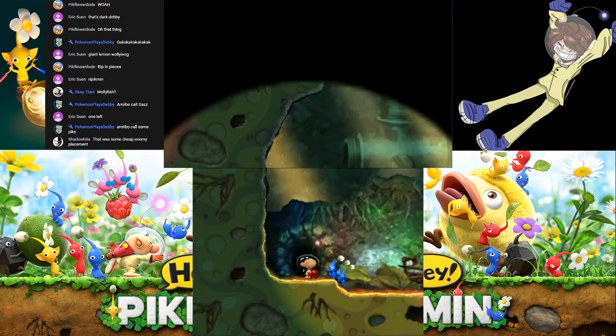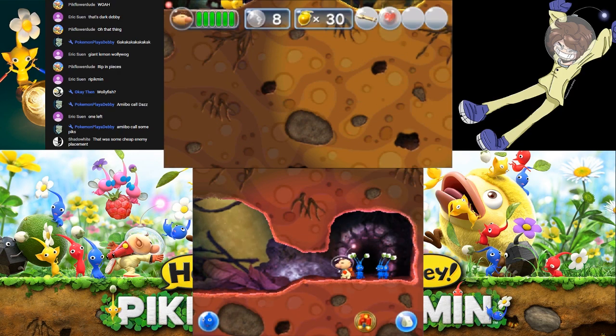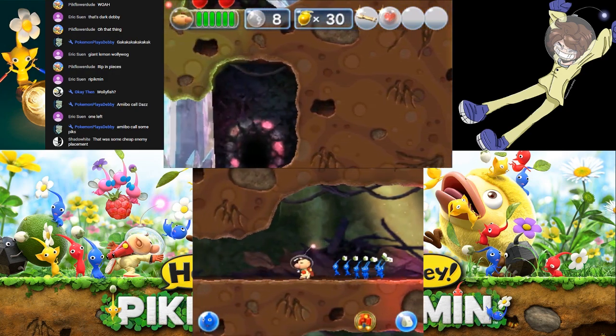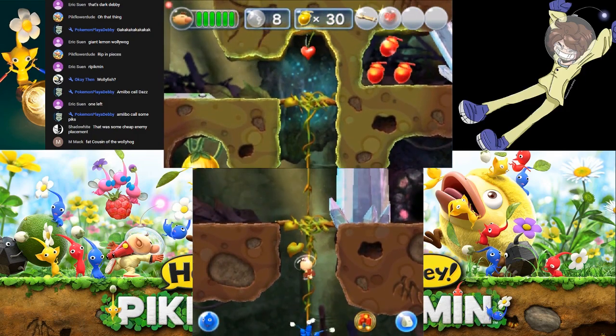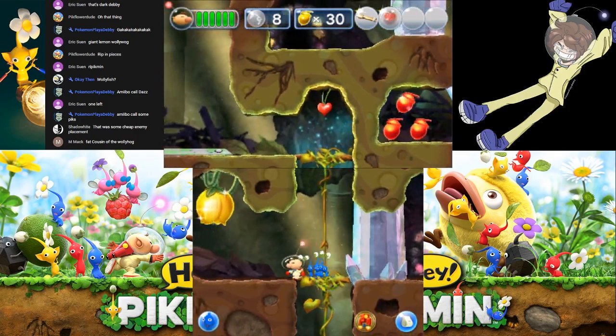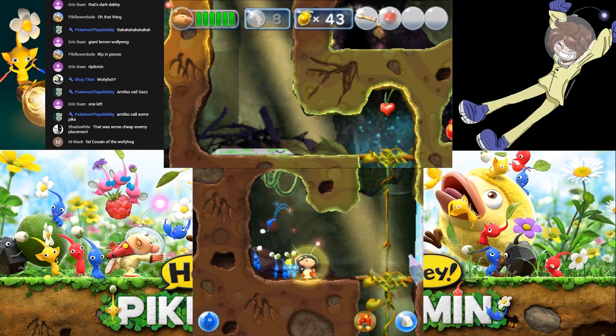Oh, there's four treasures here, I just noticed. For some reason I thought there was only two. Someone said that was a cheap enemy emplacement. Nah, it was fine — at least he didn't immediately land on us. I was worried he might though. We'll get the rock Pikmin eventually because I have to find out where they are.